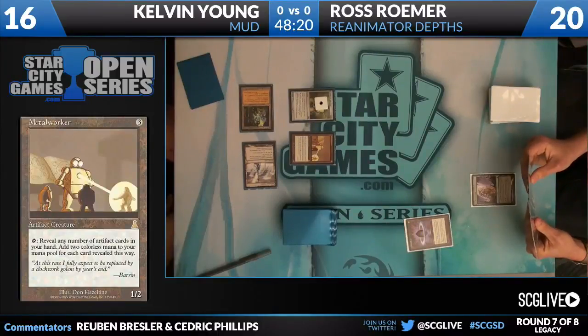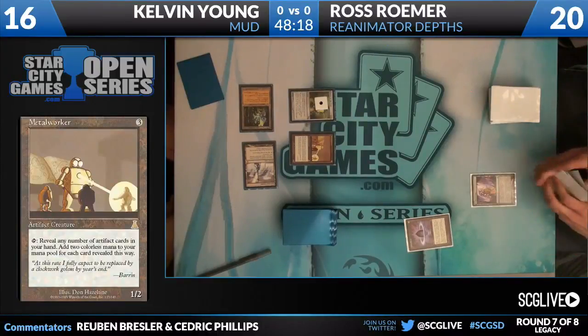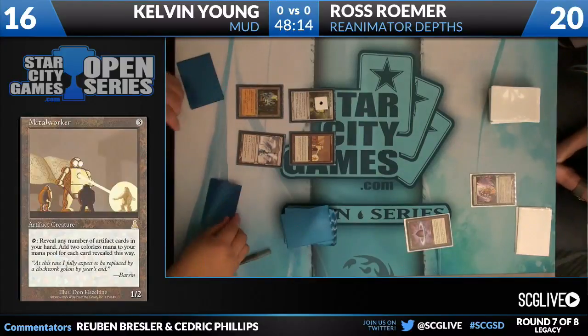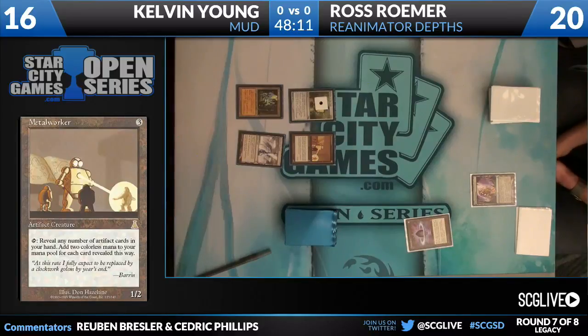It depends, Ruben, how many artifacts Kelvin has. Let's assume for the moment Kelvin has an artifact land in his hand and that's it. He's going to get to reveal it for two colorless, then tap the Ancient Tomb, his other land, and the land he gets to play. And that's already six.